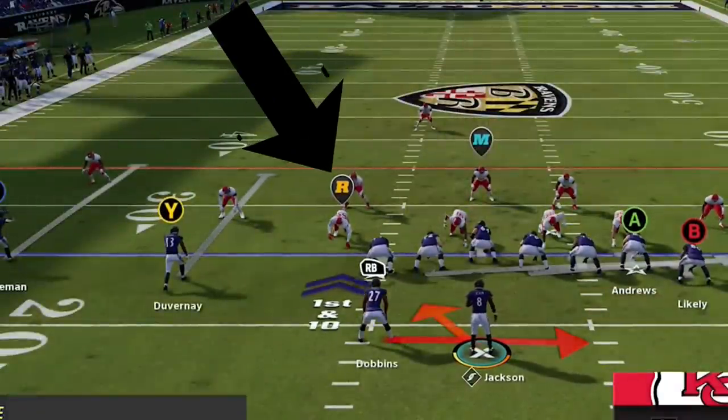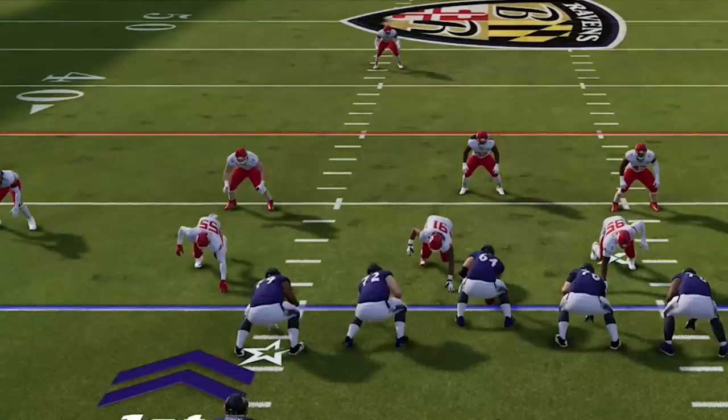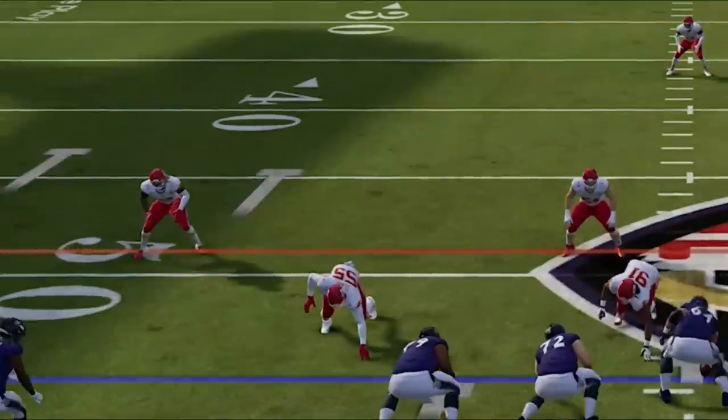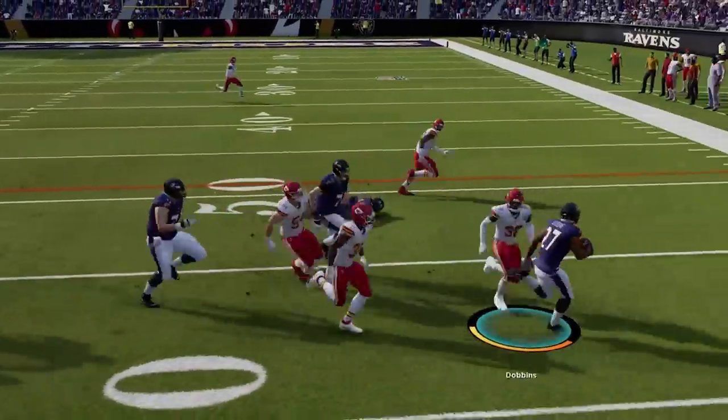The second read is to watch the re-defender, which you can see by holding the left trigger or L2 button — he'll have an R above his head. If he is aggressive, comes forward, and attacks the handoff, keep the ball with the quarterback, as there will usually be no one out there to defend the quarterback run. If he is passive and drops back, you will have to hand it off to the running back, as otherwise he will be waiting for the quarterback.